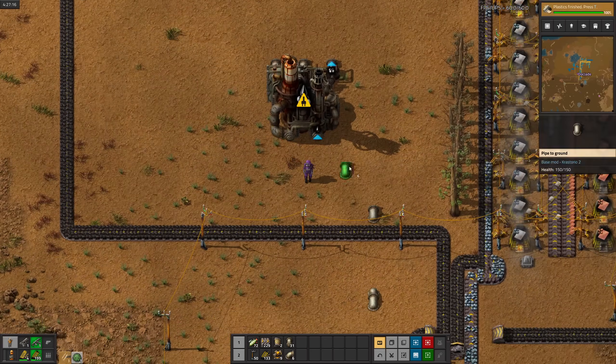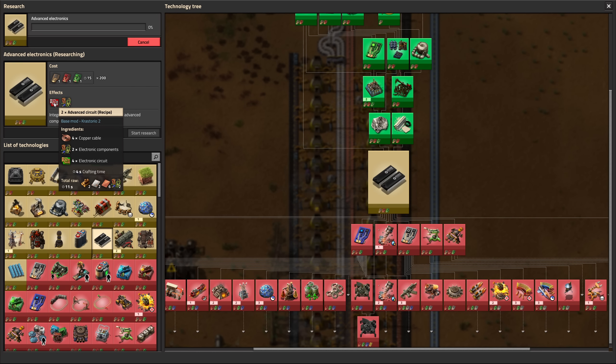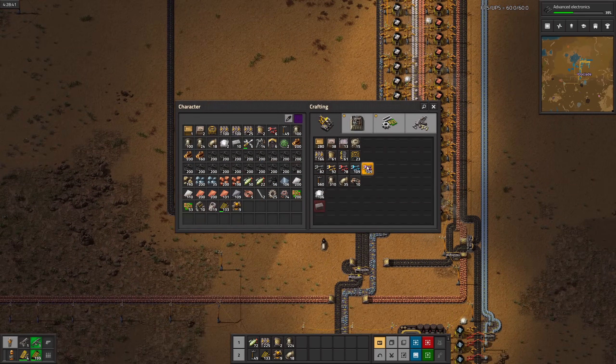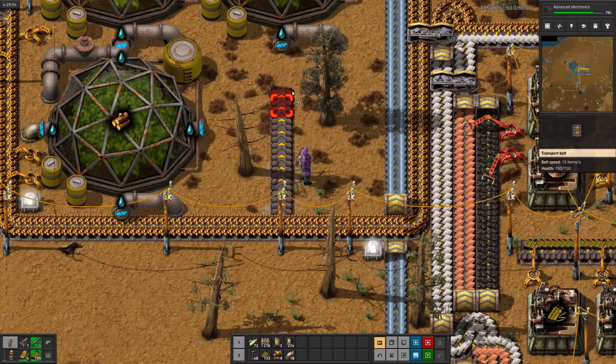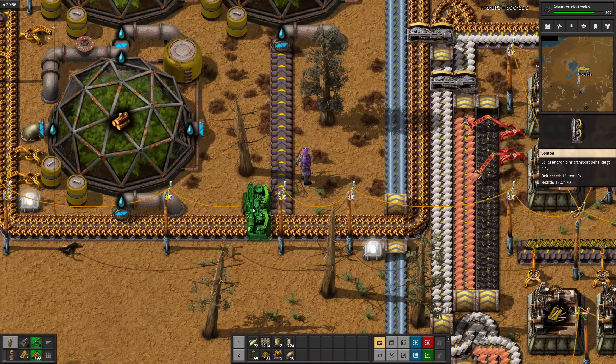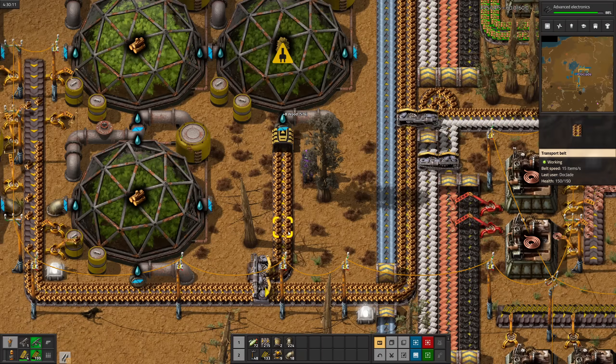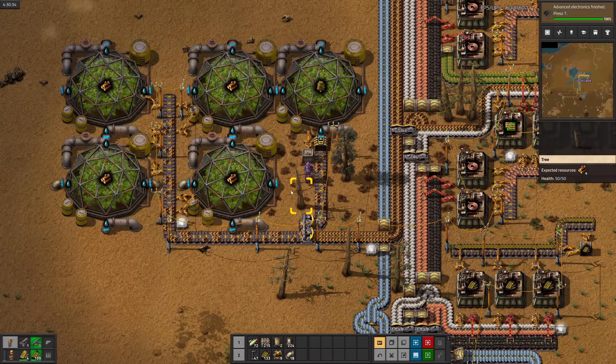Plastic is done. Next up is red circuits, which take electronic components - that's new. Since we aren't going to do anything with it for a bit, I'll throw all the petroleum in a tank. The tree delusions returned, so I'm setting up a greenhouse to make trees with the excess wood.